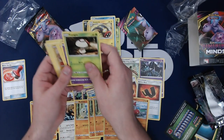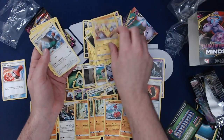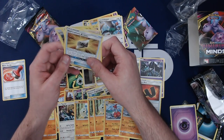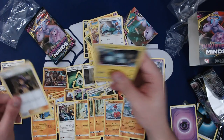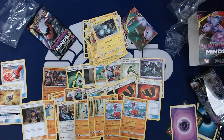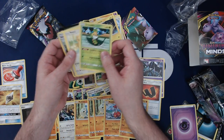We've got a Foongus, Honedge, Magnemite, Fletchling, Onix, Pikachu, Unfezant, Psychic Energy, and Normalium Z with Tackle. You've got to find a Tackle Pokémon. Looking to see if any of these dudes got Tackle.